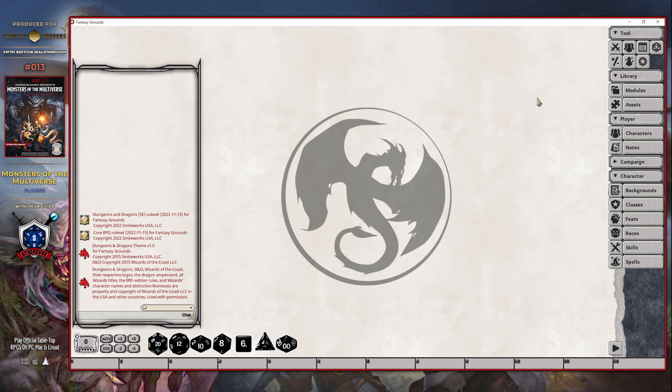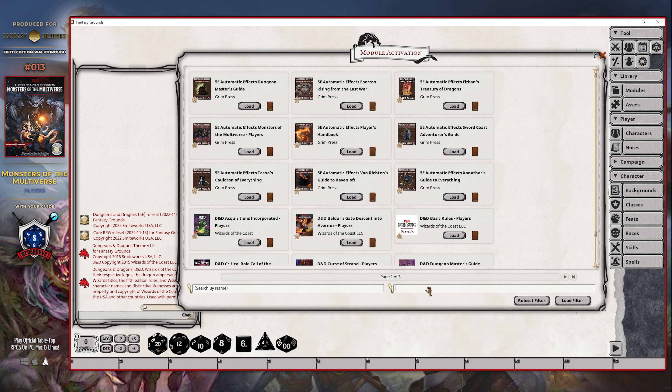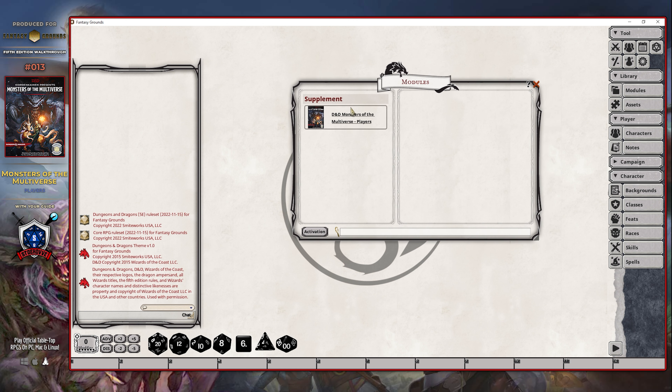The second option that is available to you is directly from the module activation panel. All you have to do is narrow down your search. I'm narrowing it down to just those modules provided by Wizards of the Coast, and then I'm simply going to look for 'multi' and load up that module. This is in case you have all of the other modules already loaded and you don't want to take the risk of having all of those reset. It's also sometimes just as quick to go in, select modules activation, search for the one you're looking for, and then click load on that particular book.